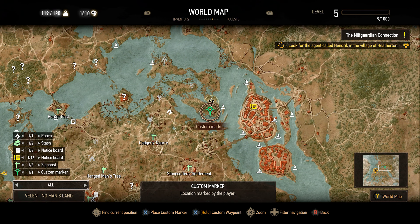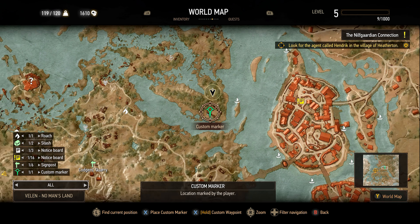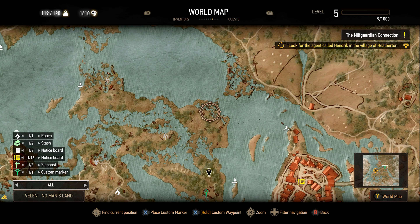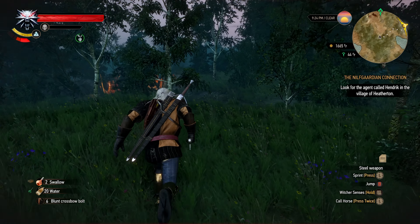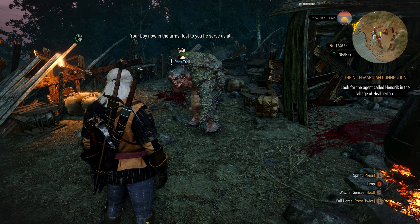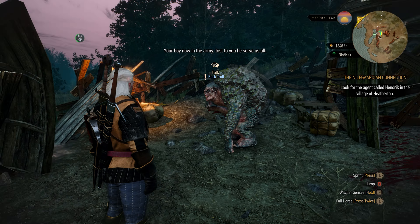Alright guys, over here at the custom marker there's another place with another side quest. There's also another one right here, but it's a level 30 basilisk, so I would definitely not recommend going over there to that other island — stay away at all costs at this current level. This is one of my favorite side quests — meet Trollolol. And he sings for you.